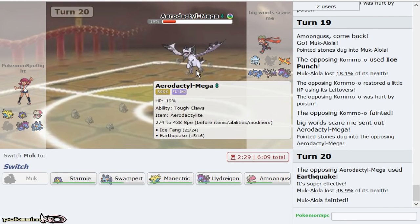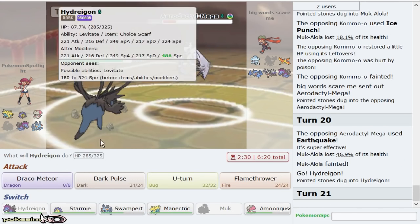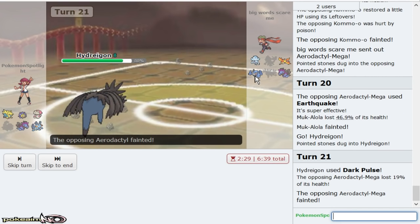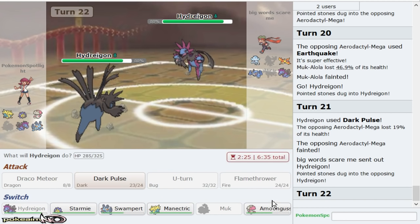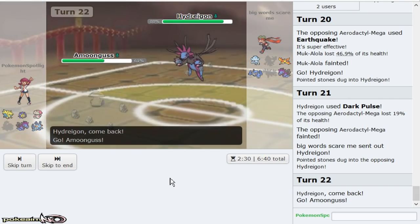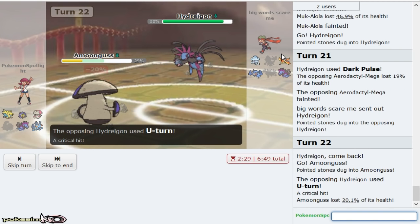Just gonna click Knock Off here — you can knock me out with Earthquake. He gets to go out into Hydreigon and click Dark Pulse. So we get rid of Aerodactyl, great. Now my Starmie should in theory outspeed his entire team outside of Scarf Hydreigon, which is definitely very possible. I'll get in Swampert now on his potential — he should go for Dark Pulse to be honest. I'll get into Amoonguss first. It could be Z though.